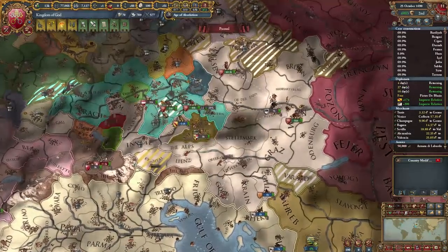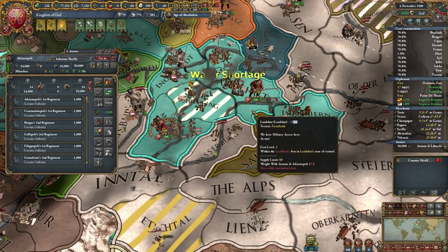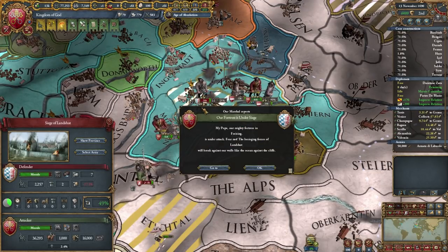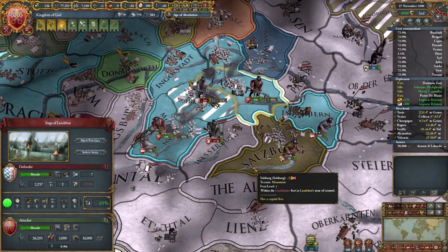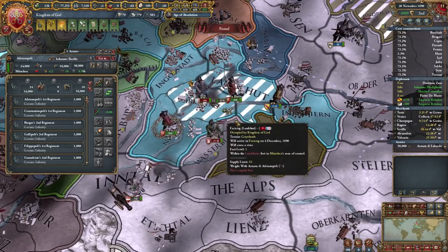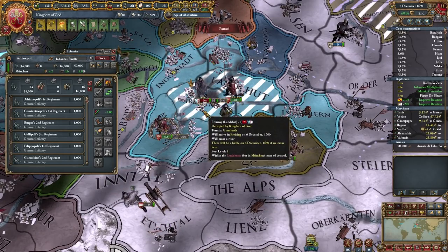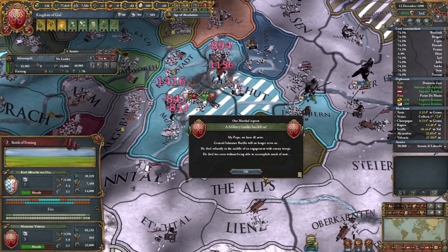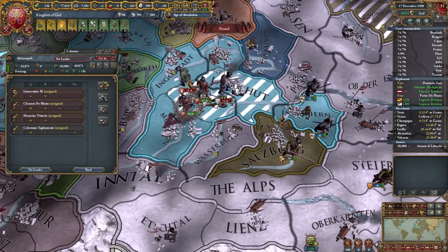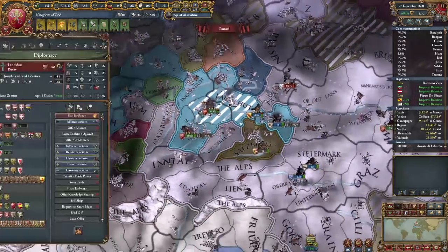I still need to take Landschutz — I think that's their capital. Oh, you moved your capital to Freising? The reason why I couldn't possibly imagine. I'm going to bring in that stack as well and move in just the same. No stack weight, but yeah, it's good enough. I'll get you a new leader — oh, very good, three stars! That's beautiful, that's some good stuff.